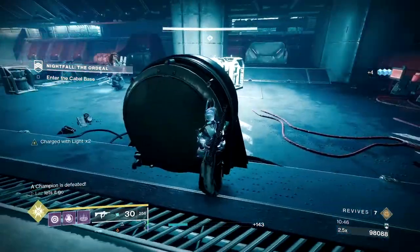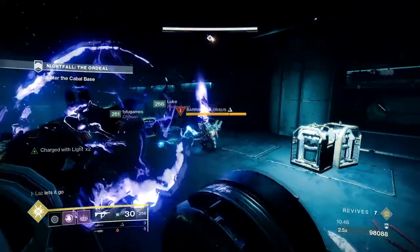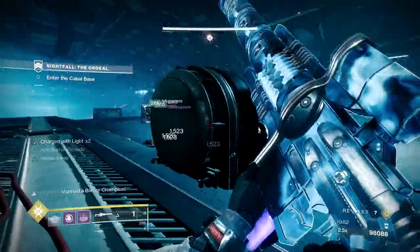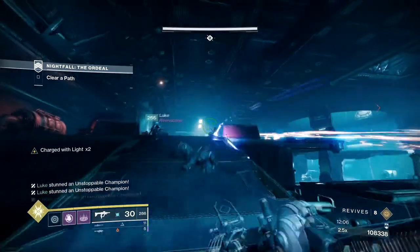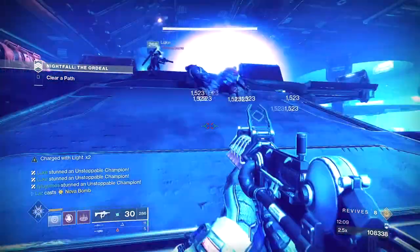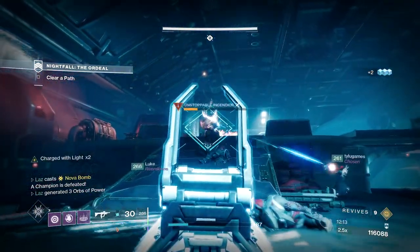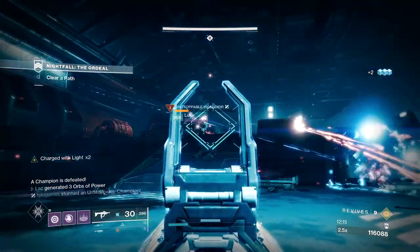Kill the two barriers up top, then pull the switches to activate the elevator with the second tank on it. Take out the tank ASAP, then get ready for three — yes, three — Unstoppable champs to spawn. Honestly, you can just go to the other side of the room and snipe these three idiots without much worry. Kill the dudes on the platform, beware of the dogs that spawn, then move forward.